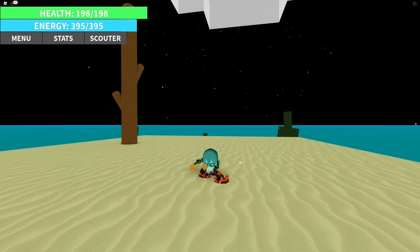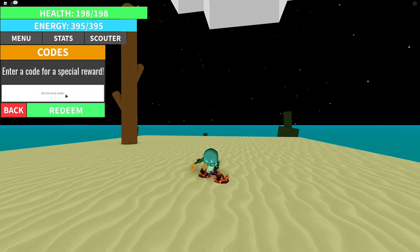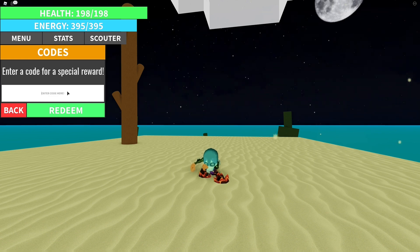To enter codes for this game, click on the menu icon on the top left-hand corner of the screen. Click on that, then click on Codes — it should be on the bottom of the menu page. Then click on 'Enter code here,' type in whatever code I give you, and click Redeem. You should get your reward as long as the code is still valid and you typed it in correctly.